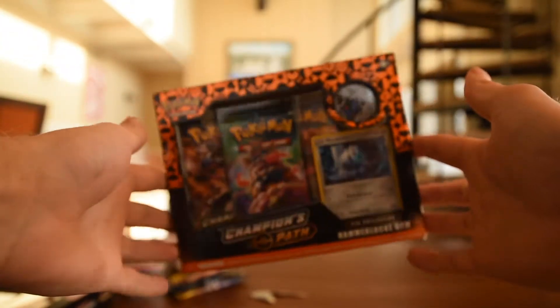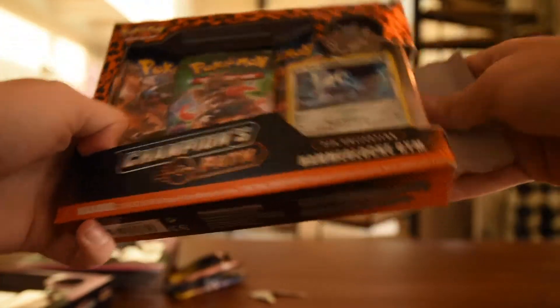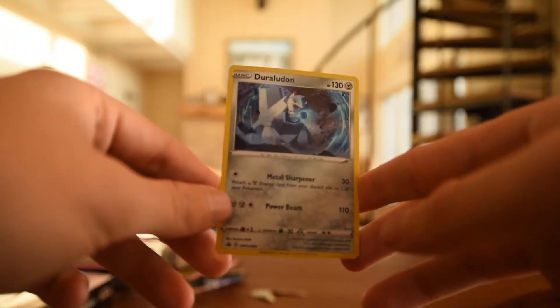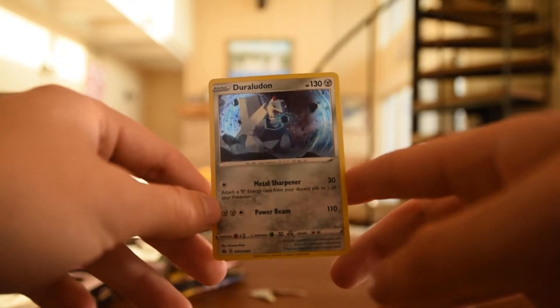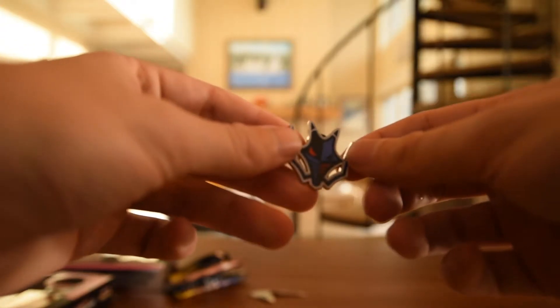Now we're opening up the Hammerlock Gym box. We can find out where the focus is — I haven't opened this one before, so I'm excited. That's a new pin and a new promo for me. These ones only have three boosters, so my luck's going down by the minute. Here we have our Drugladon promo, Sword and Shield 60 — that's a pretty dope art, if I do say so myself. Here is the Gym Badge pin — very cool. I do enjoy pins.